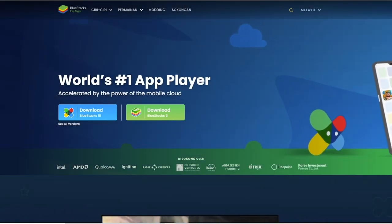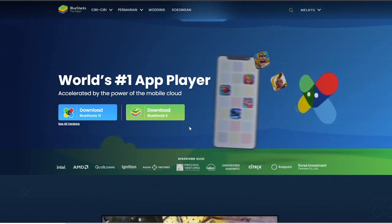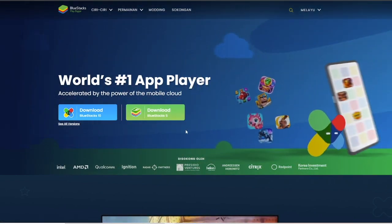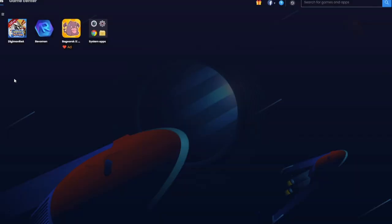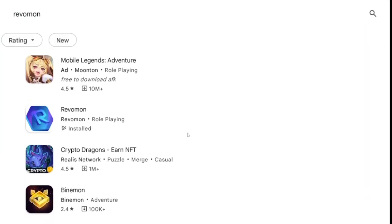To download BlueStacks, head to bluestacks.com and download the BlueStacks player on the right of the two options — BlueStacks version 5. Once you're in, simply sign in with your Google account in the Play Store and search for Revamon. Click install and you're almost ready.